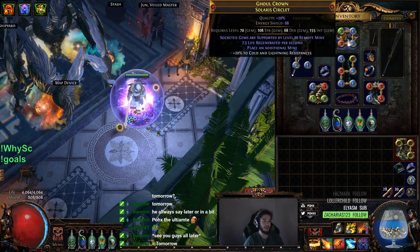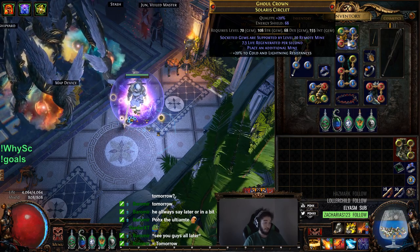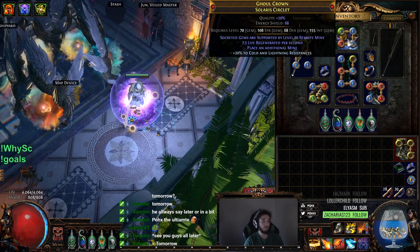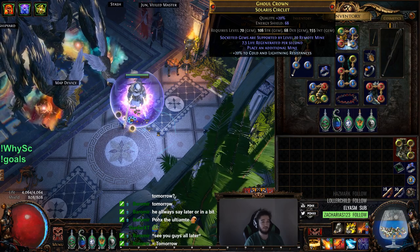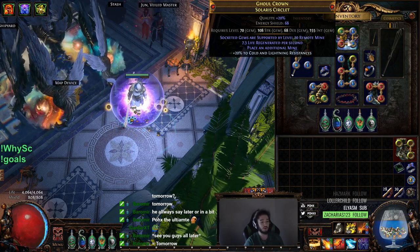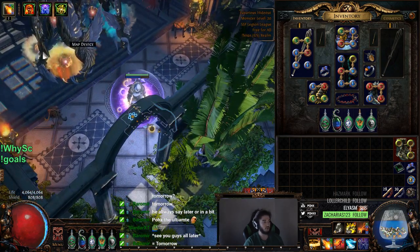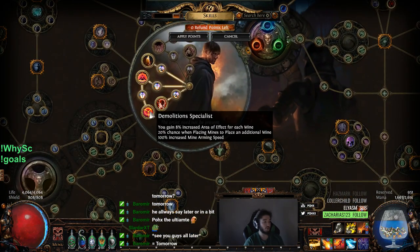The first thing I did is I actually ended up crafting a Remote Mine helmet. The helmet is garbage and sucks so much, but the thing is it gives level 20 Remote Mine, which is the largest source of damage increase we could acquire in the entire game. The main reason why is it says Place an Additional Mine, which means any time we drop a mine it drops 2, and we have a chance because of our Saboteur Ascendancy to actually drop 3 mines.